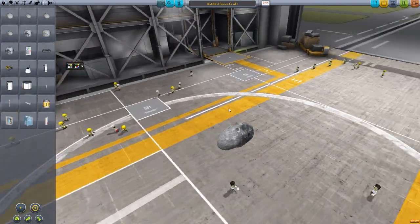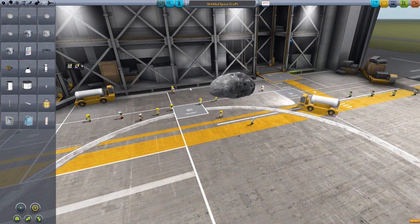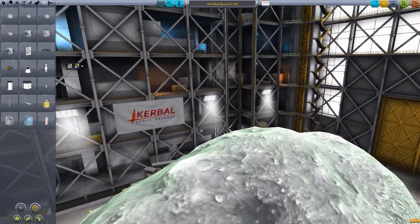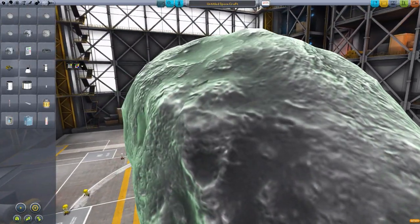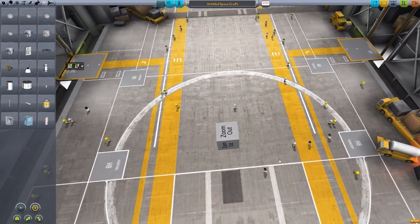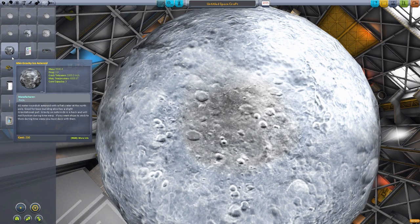This small five meter asteroid can be used as a normal part — it has attachment points on either side and you can strap stuff right onto it. Moving to the 20 meter, we actually have to zoom out a bit to see it, and that only becomes more of an issue as you go up in size. This 20 meter asteroid is already taking up a large portion of the Vehicle Assembly Building.